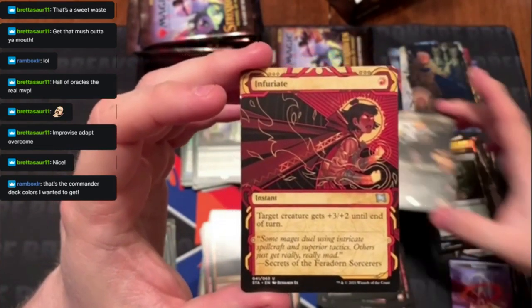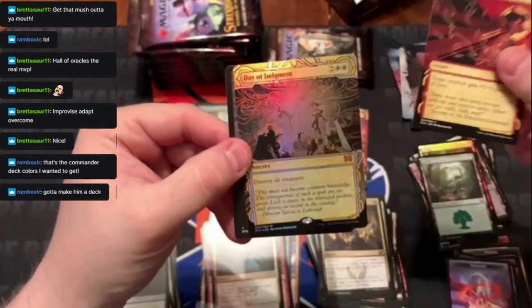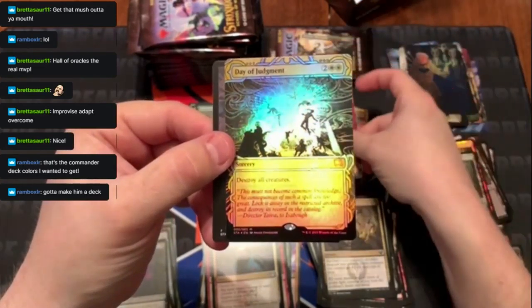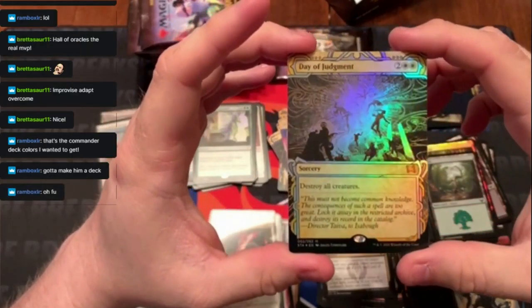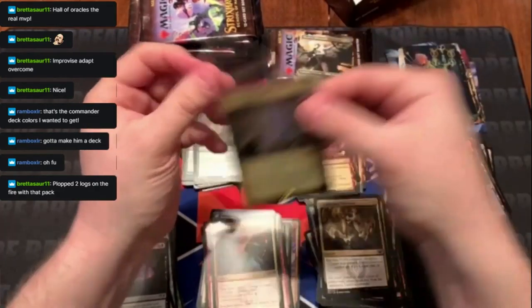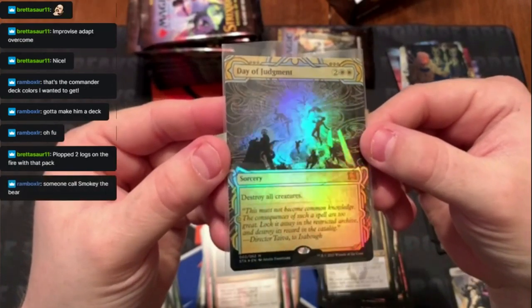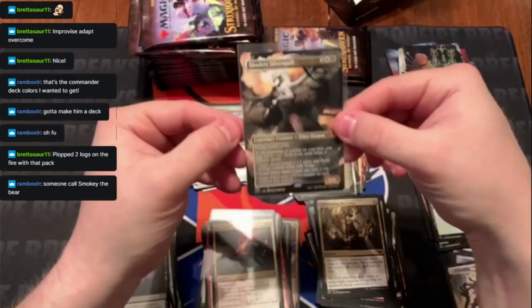That's a nice hit! Sleeve that up. Infuriate — this is the second copy we've gotten. And a foil Day of Judgment mythic — that's purdy! I think we've got a full Bonfire now. Very nice card. Mythic foil Day of Judgment — that dragon's pretty cool. I think we're only halfway through!